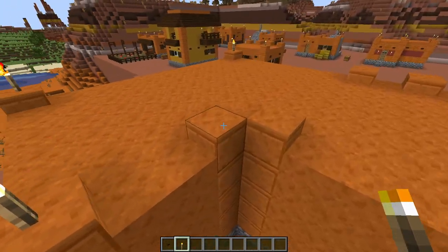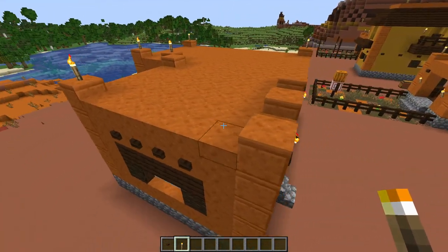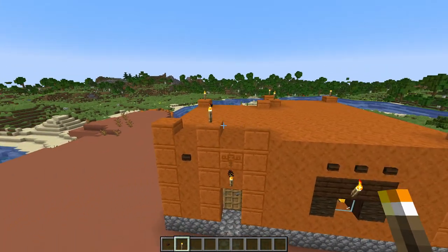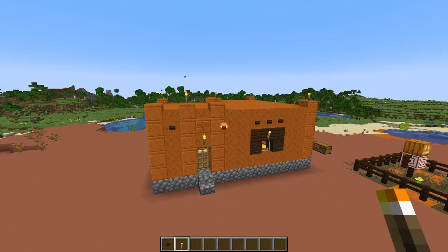On older versions, make sure you have enough light up here so you don't get any spawns. The half slabs won't generate spawns, but the full blocks on top could, so make sure those are lit. And that is going to do it for the large house.